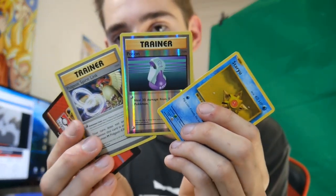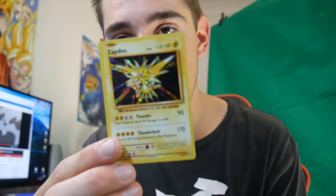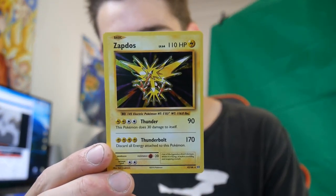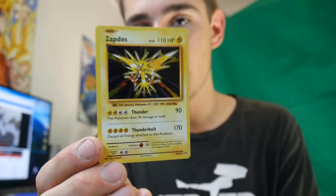A Reverse Holo — we have a Reverse Holo Potion. That is our first Reverse Holo. In a booster pack you get one or more, or sometimes none. And oh — we got a Holo! A Zapdos Holo Foil. A Zapdos — not bad at all! So we did get a Holo Foil. These packs aren't bad at all, these are good.